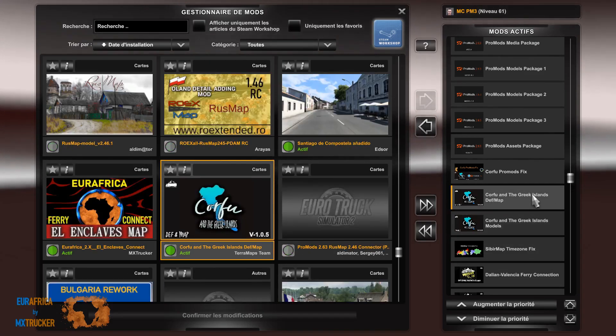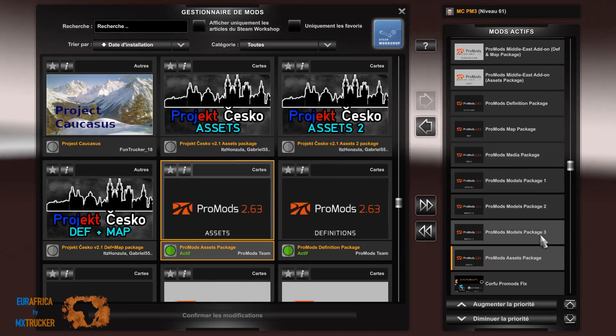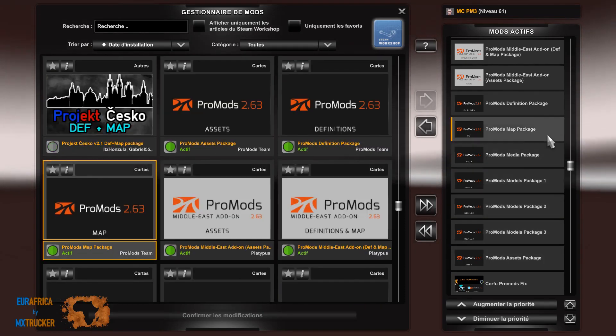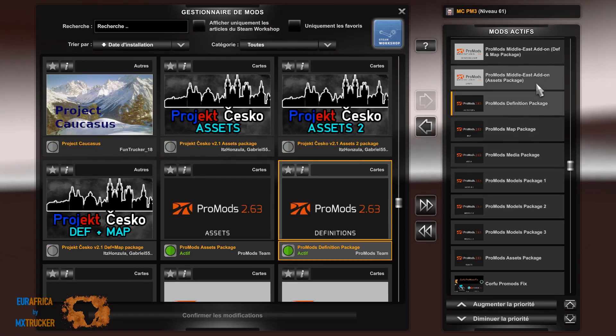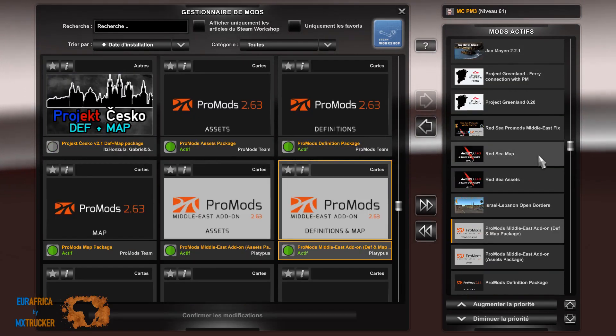Corfu and the Greek Islands: Modèle, DEF Map, et le ProMods Fix. Puis ProMods Package, Assets Package, puis Package 3, 2, 1, Media Package, Map Package et Definition Package. Le Middle East: Assets Package, le DEF et Map Package.